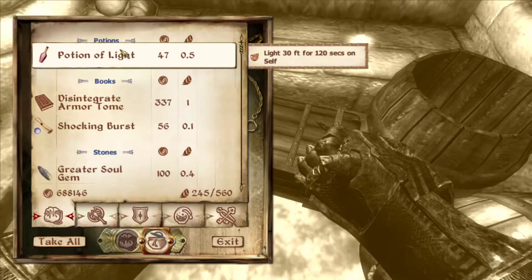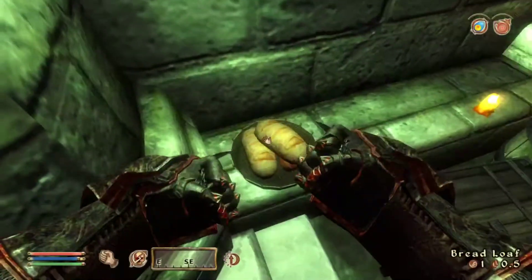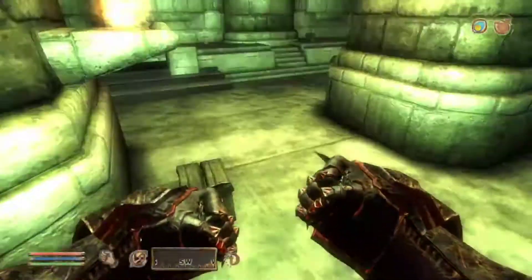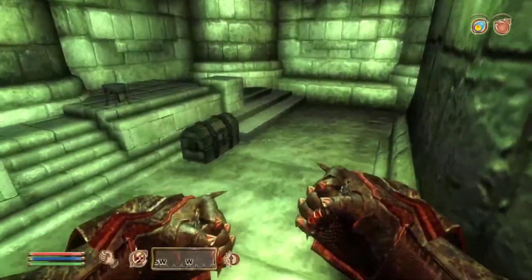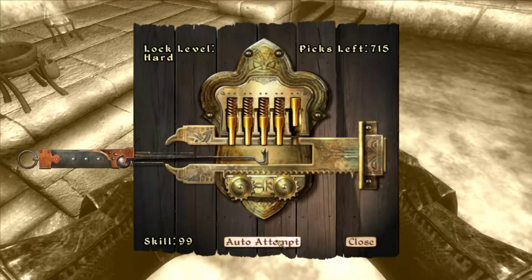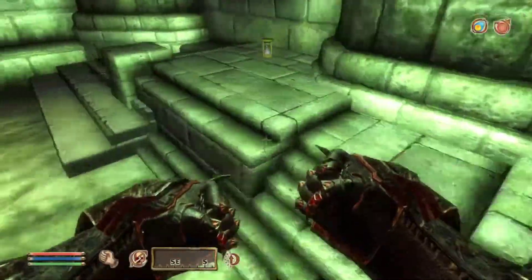Disintegrate armor tome — we've already got that. I like this. This is a pretty nice area. Shame I can't turn this into, like, a home base or anything.